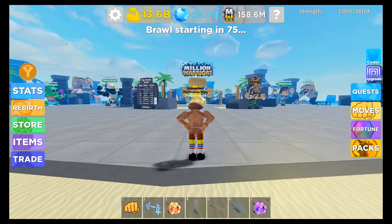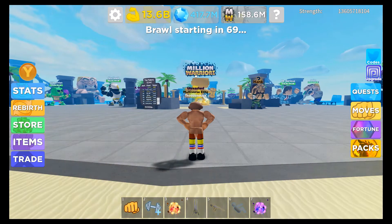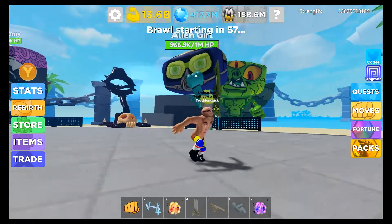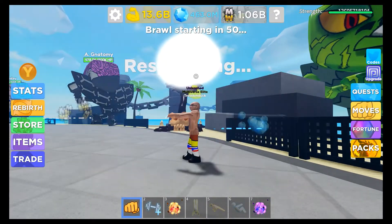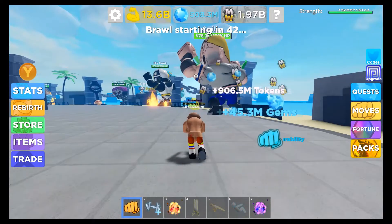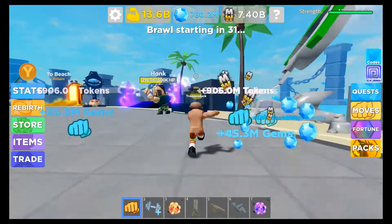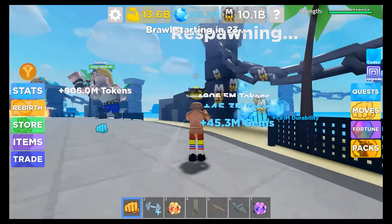The first thing added in this update is the new island, which has a bunch of new features quite unique to this game — features we've never seen before. You go around and fight these big characters, and you get Million Warrior tokens that you can spend to buy pets. You kill them by punching them, and you get gems, durability, and also the tokens. I'm pretty sure it's based on your strength how much durability and tokens you get. So you run around, punch these guys, and you'll get a bunch of durability and gems. This is honestly a very good way to grind gems and grind these tokens.